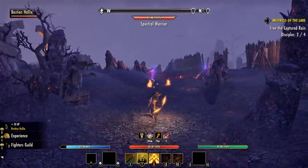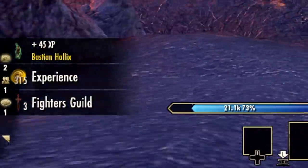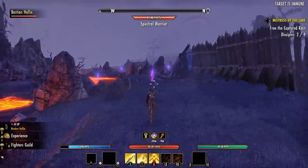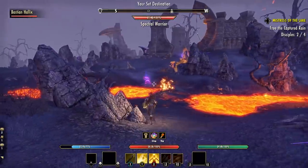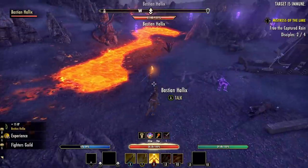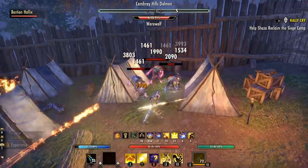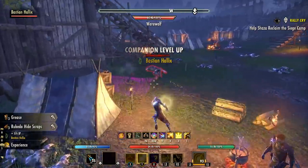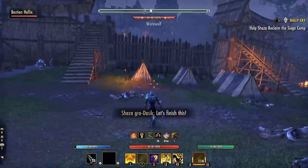This is because companions gain experience based on how much experience you yourself gain, and as a lower-level player XP is scaled down significantly. At level 10, my character earned maybe 200 XP max per kill, compared to a CP-ranked character that can easily earn 4,000 to 5,000+ XP per kill — that's a huge difference. Once I logged into my CP-unlocked level 50 main character, my companion was gaining levels every five minutes. I don't know if this is intended, but if you have a higher-level character, use it to level your companions — it will be much easier.